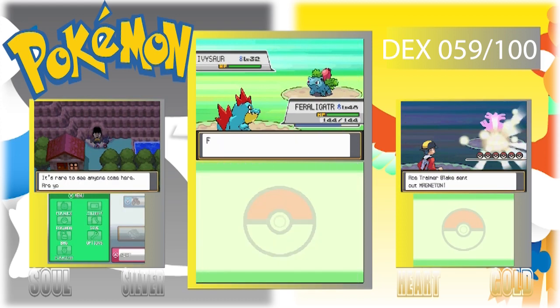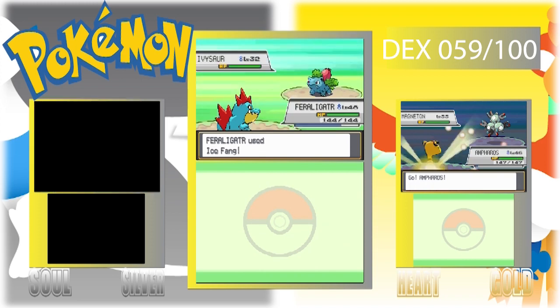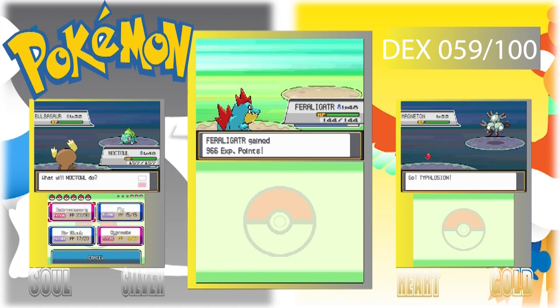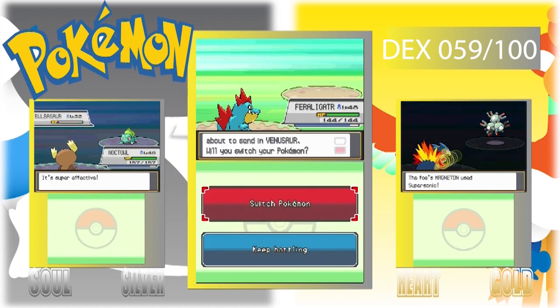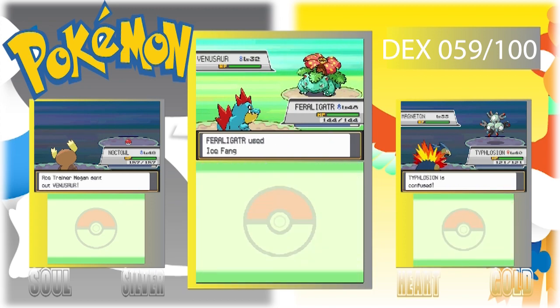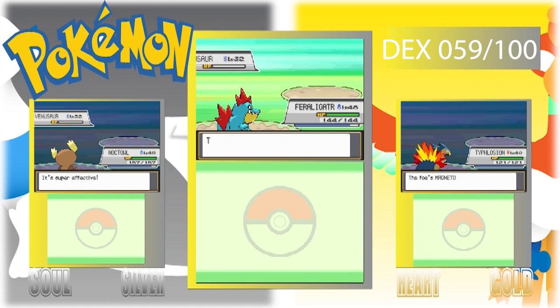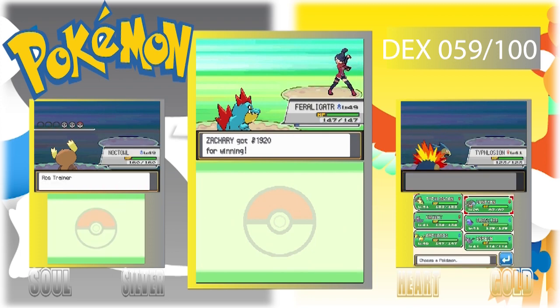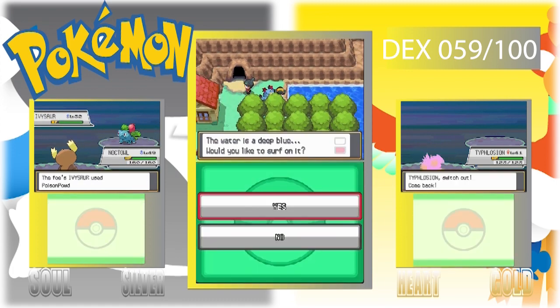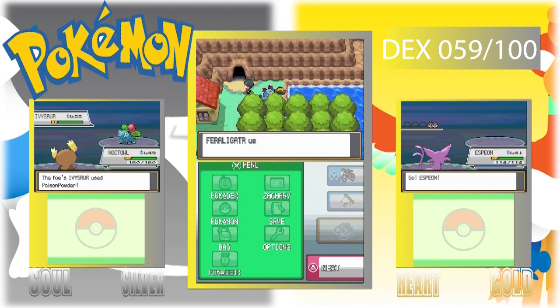No fire type, but hopefully that won't be a problem. Typhlosion's team will have Typhlosion, Espeon, Quagsire, Crobat, Ampharos, and a brand new party member joining their team. Meganium's team will be Meganium, Noctowl, Magmar, Piloswine, and two new team members.